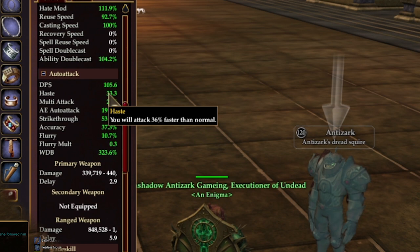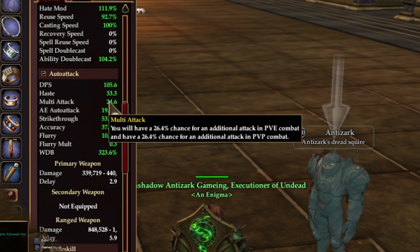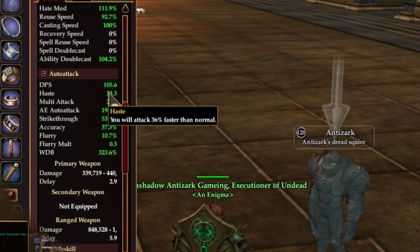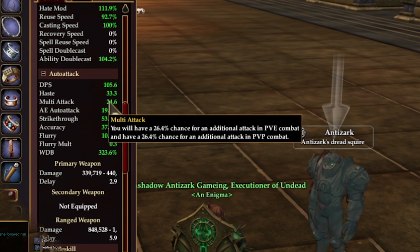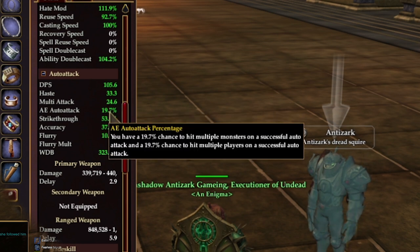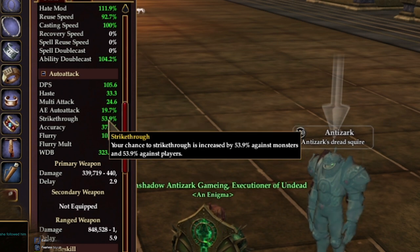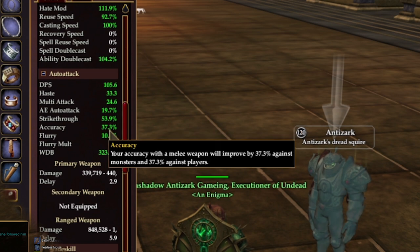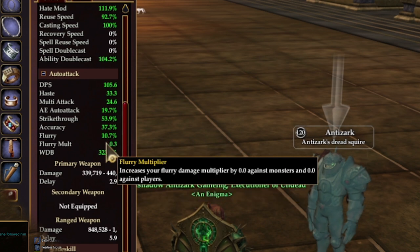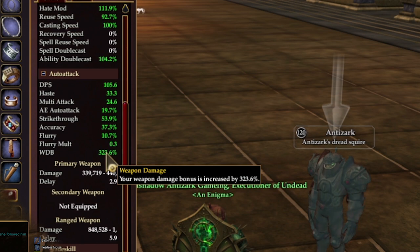Auto attack skills are pretty much not usable at the moment due to a recent change. DPS works like potency for auto attack — it multiplies the raw number by a percentage. Haste affects how fast your auto attack will go off. Multi attack works like ability double cast and allows you to double strike on an auto attack. AE auto attack allows you to attack enemies adjacent to each other. Strike through allows your auto attack to hit even if the boss blocks the attack. Accuracy is your ability to hit with an auto attack — 15% is pretty much all you need. Flurry works like fervor for auto attack and multiplies all numbers by that percentage. Flurry multiplier multiplies the flurry percentage by that amount. Weapon damage bonus ups the base damage calculated before DPS.